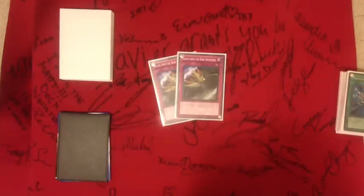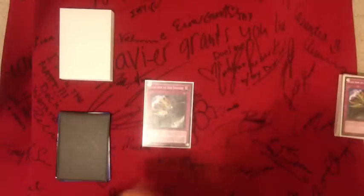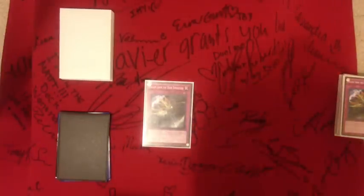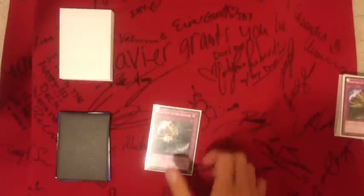For the traps I like to use Escape from the Dark Dimension, just because Gates removes stuff from play and I could bring back one of the two tuners or Gold or Silver. Then I could sync with that if I have some other stuff in my hand. I also like to run Trance of Tribute.